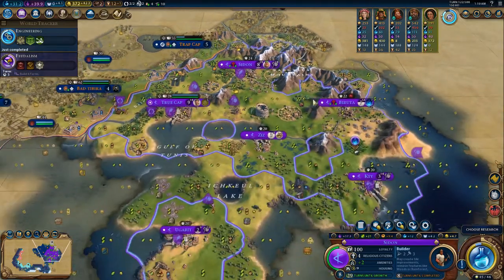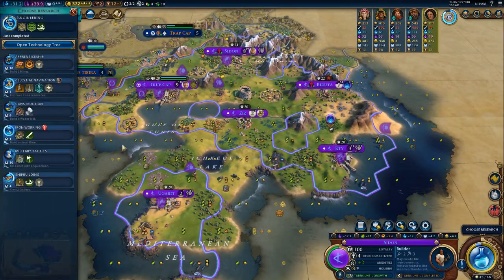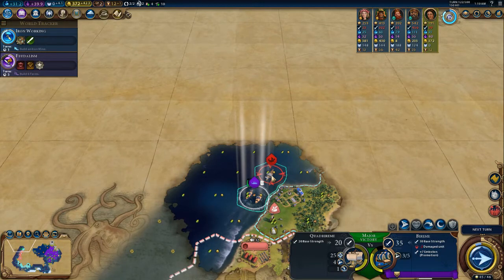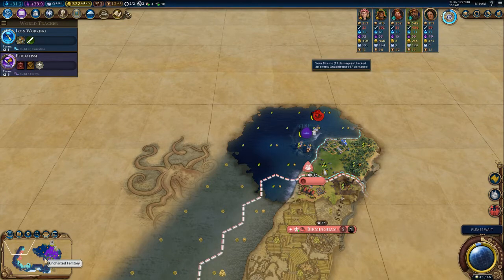First the builder. I don't want to fight you, but you're a ranged unit so I have to fight you, kind of.